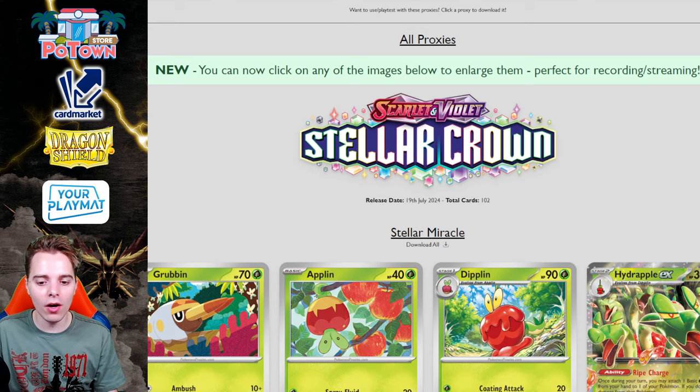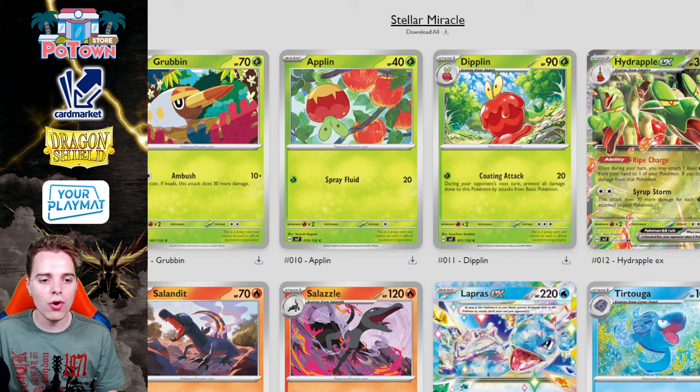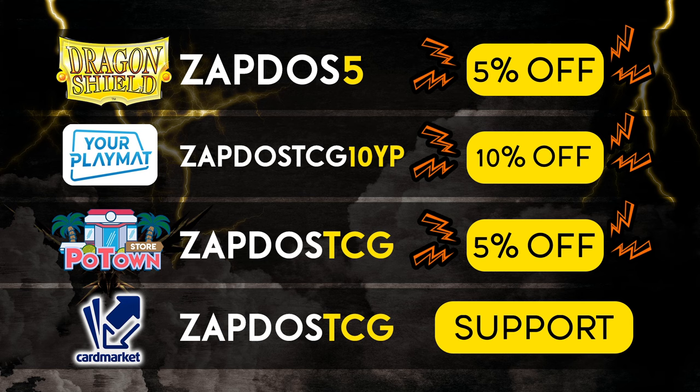Before we take a look at these fantastic new cards, be sure to check out our sponsors: dragonshield.com for your sleeves, binders, and deck boxes — get 5% off using coupon zapdbliss5. There's yourplaymat.com to create your own custom play mat, potownstore.com for your TCG live code cards — get 5% off using coupon zapdowtcg with instant email delivery. And there's cardmarket.com, the best platform for European players to buy and sell cards across Europe. Use referral name zapdowtcg to support the channel.